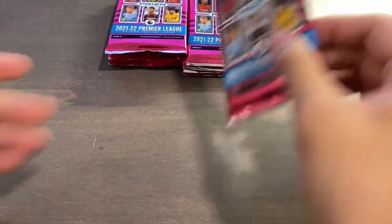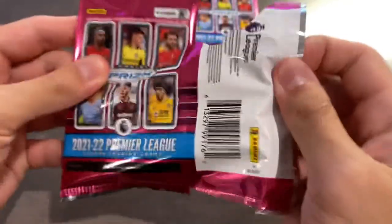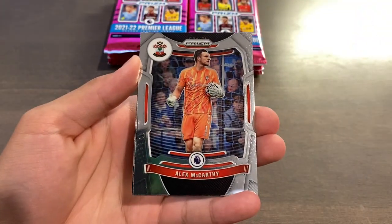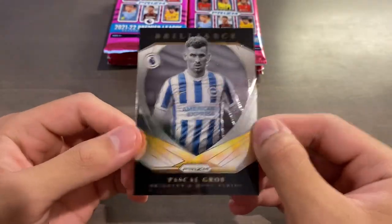12 packs, 48 total cards, 36 base, 12 non-base. Wish me luck — I'm a big fan of H2. Ederson to start us off, McCarthy, two keepers, Wilfred Zaha, and a Brilliance insert of Pascal Gross. Love the design on Brilliance.